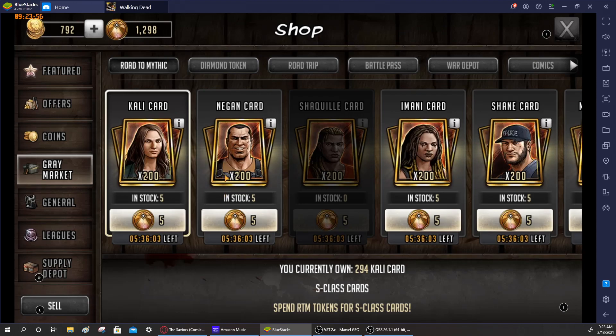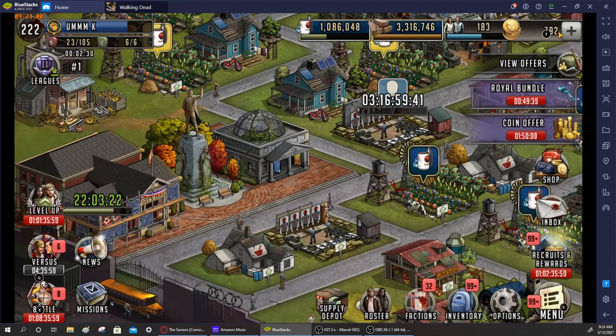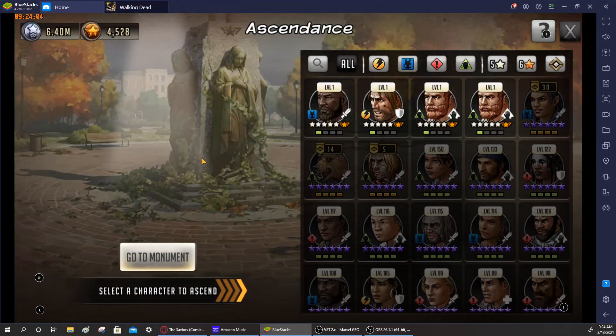The second step is to make sure that you have supplies, and those supplies come in the form of ascendance tokens and ascendance medals. This is important because you're going to need these ascendance tokens and medals to be able to level up those characters when conquest drops. Make sure your rousers are ready and your supplies are stocked.